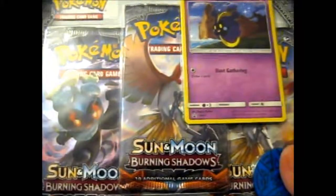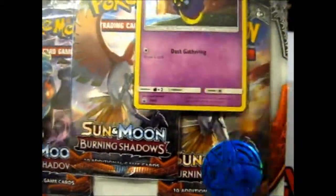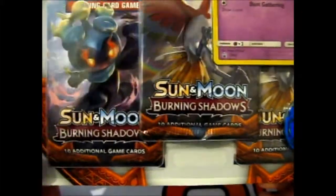I guess we'll just go in order, if I remember to upload these in the right order. We have the Lucario coin, the promo, and 3 packs of Burning Shadows.